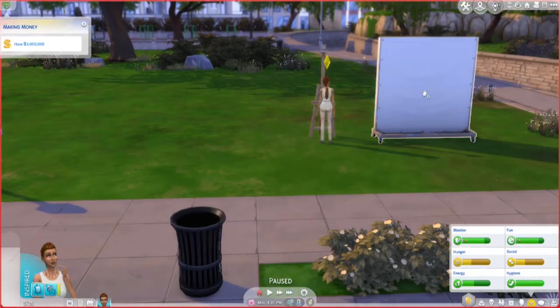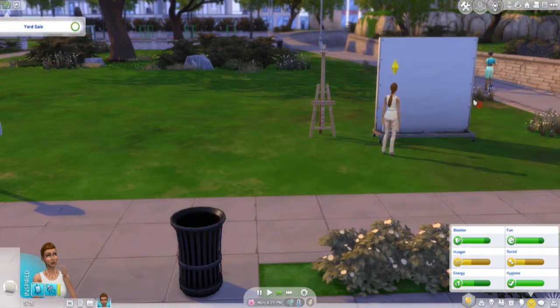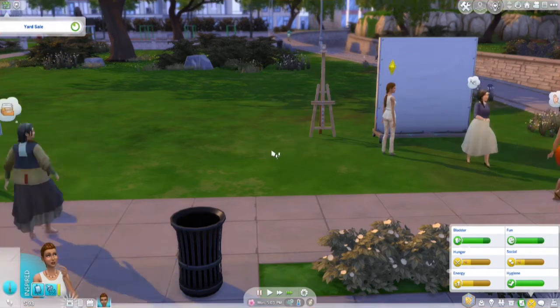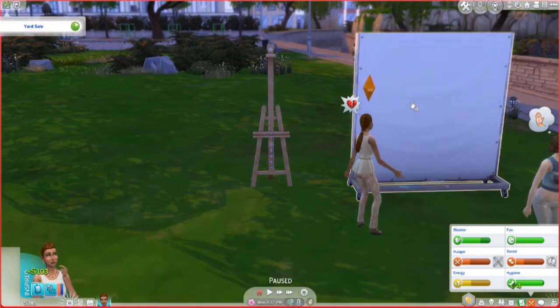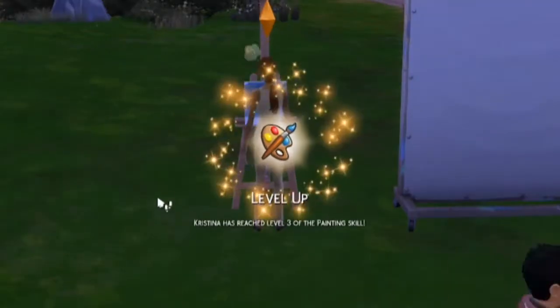Classic, small. Stock the table, attend the table, and start a yard sale. We got 68. We might be able to do another painting. Let's put this in here, dock the table, end the table. Classic, small again. Level 3 painting.